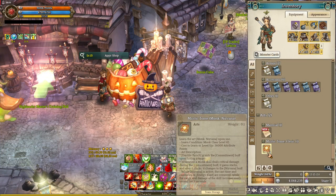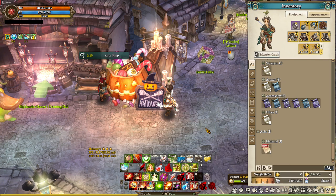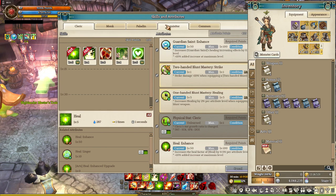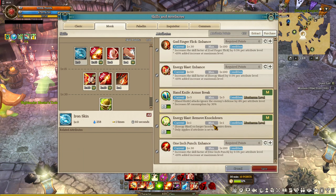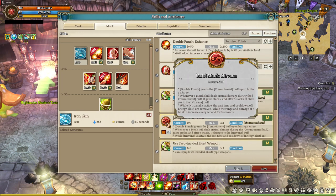There's the Mystic Tome for Monk's Nirvana and we have 36k of attribute — let's go learn it. Okay, there it goes. Let's see the description. Monk's Art: Nirvana — it's a passive skill for Double Punch. It grants the Commitment buff upon hitting a target.